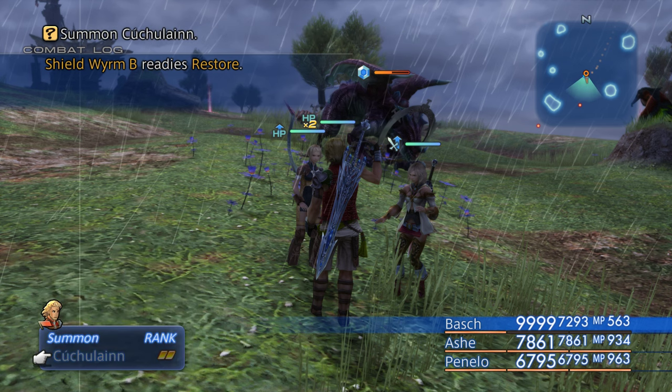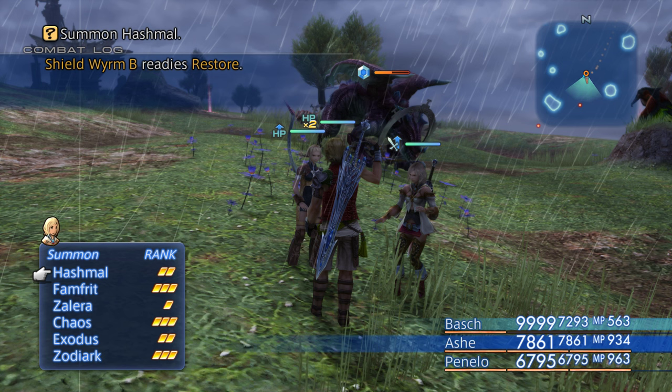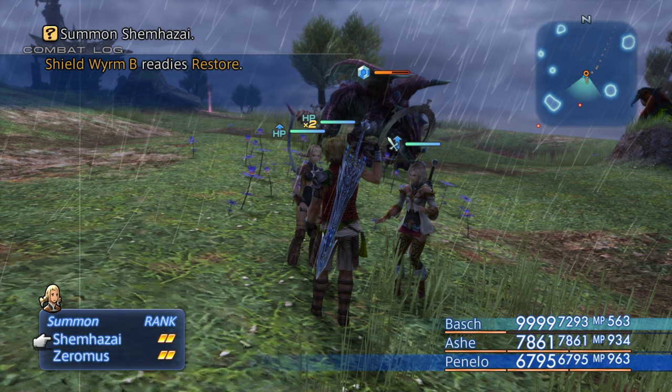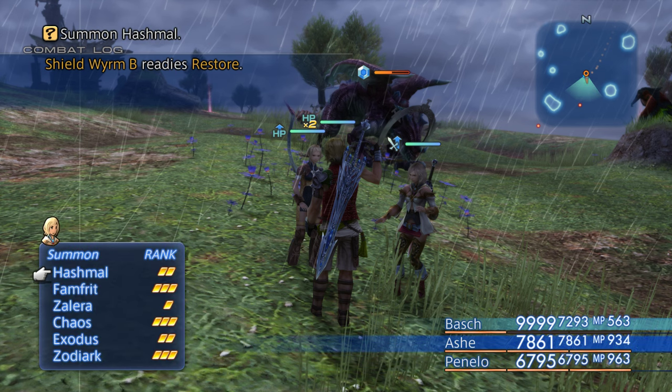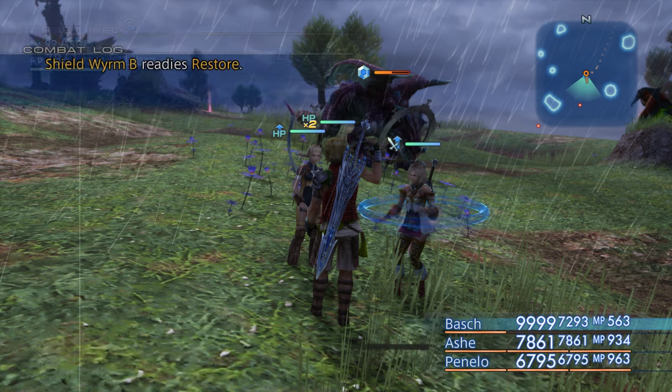Holy moly she's got a lot — okay. We'll just start at the top, I guess. I'll do Hashmal and then Zalera and then come back for the other. I can't believe she has six — but it must have been she was the best pick for all of them with the exception of one I need to redo. Alright let's do some Hashmal — this is a story guy.